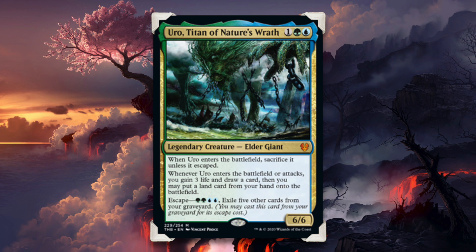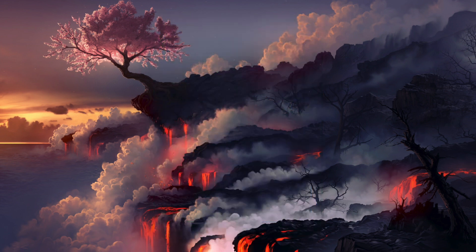Let's find some more interesting ways that we could possibly use Uro. The first thing to remember is that his abilities — when he enters the battlefield — are triggered abilities, and therefore go on the stack. This means that we have the opportunity to respond to those triggers while they are on the stack, and possibly do things before they go off. For example, we could choose to sacrifice Uro instead to gain some extra value.